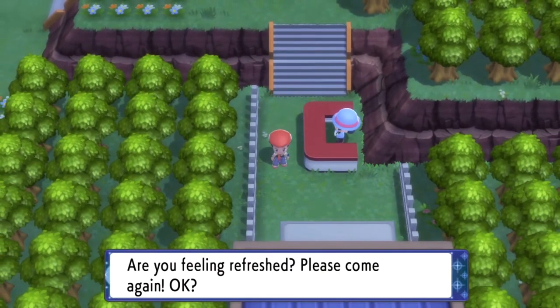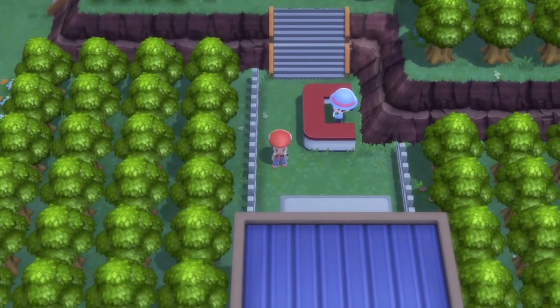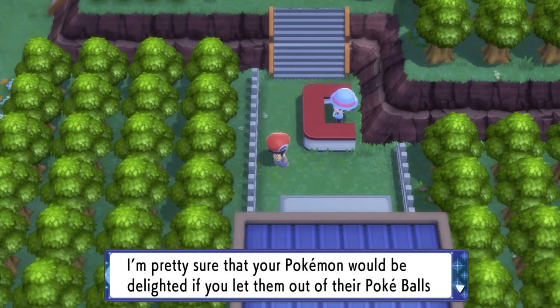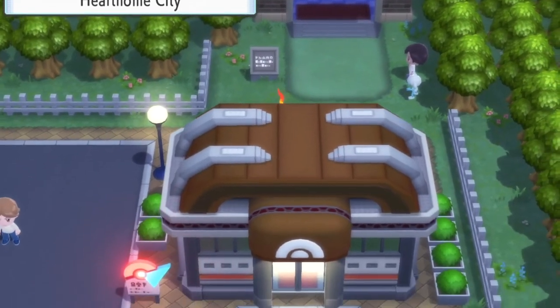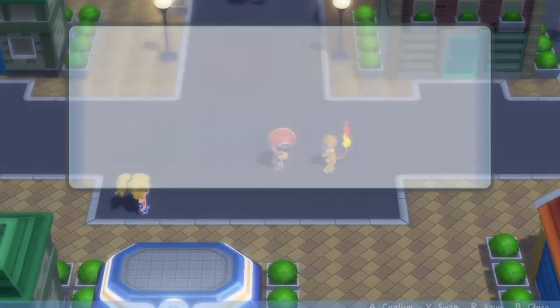I picked up all the items off the ground, talked to every NPC, and decided to leave. Rolling the footage here — this guard basically told me that only certain trainers are allowed to have their Pokemon roam around the world freely outside of a Pokeball, and I'm apparently one of those trainers. When I exited the building I didn't have to prompt anything or click anything — I just came outside and boom, my little monkey was running around with me.